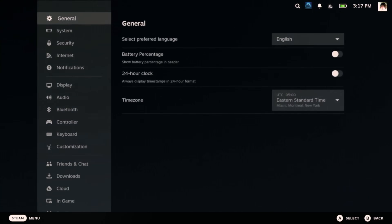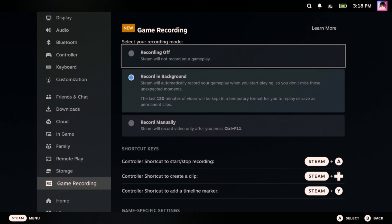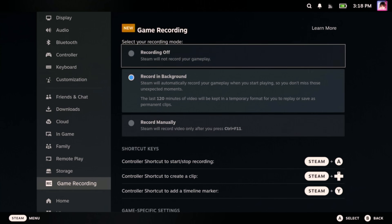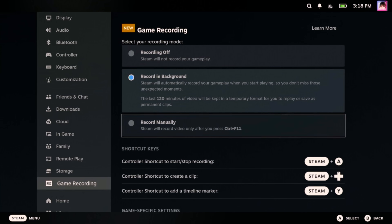Next up is Media. Game Recording is a brand new feature that just launched on the Steam Deck. By default the settings make sense, but you can adjust them to suit your needs. In the Settings menu, scroll down to Game Recording. You'll see the primary options: recording off, record in background, and record manually. The deck is automatically recording the last 120 minutes of gameplay, which can take up to 32 gigabytes with the default settings.